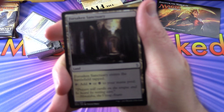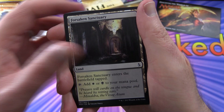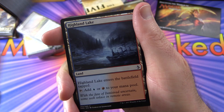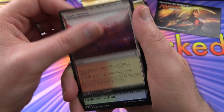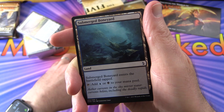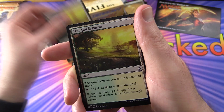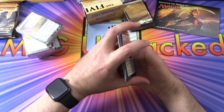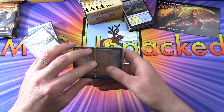Then we have non-basic lands, which are usually dual color and have special abilities. For example, one enters tapped and you can tap it for white or black. Highland Lake enters tapped and taps for blue or red. Foul Orchard gives green and black. You can actually have multi-colored decks up to five colors. There's also Submerged Boneyard, Cinder Barrens, Timber Gorge, Tranquil Expanse, and Meandering River — all most useful in dual-color decks.